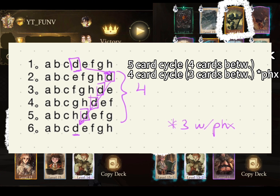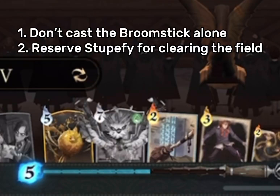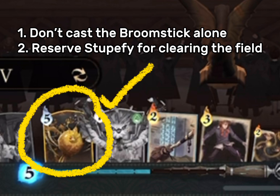Let's dive into our case analysis. In my starting deck, I have Snitch, Phoenix, Broomstick, and Stupefy. It's important to know that casting the Broomstick alone isn't advisable, and Stupefy is best reserved for clearing the field. Therefore, summoning either the Snitch or Phoenix proves to be a wiser decision. In this instance, I opted for the Snitch.